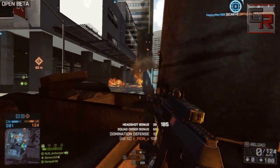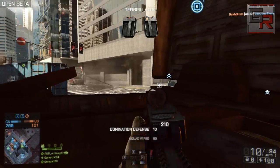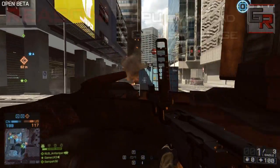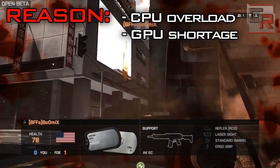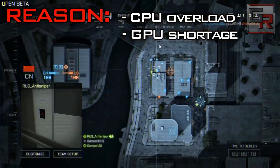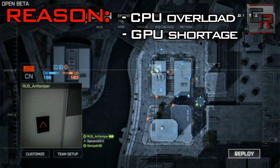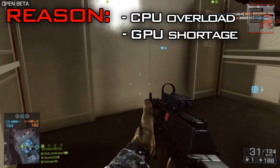Basically, during the optimization of the game, they screwed something up and now our CPUs are throttling up to 100% of their maximum capabilities. On some machines the fan noise is extremely loud and rigs are overheating. On the other hand, the GPU — the graphics card — is using only 30-50% of its maximum performance, so the CPUs are struggling while the GPUs don't give that extra kick.